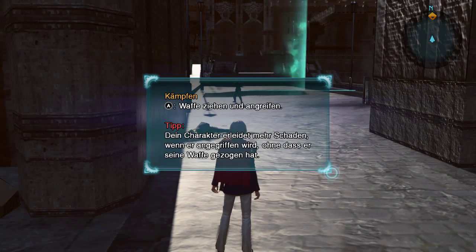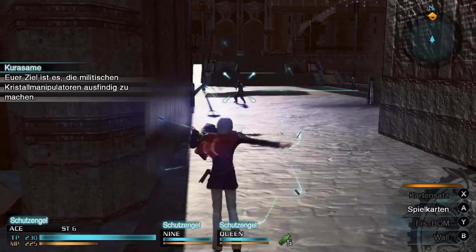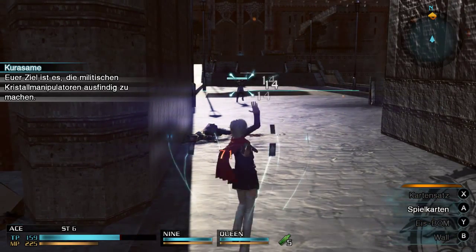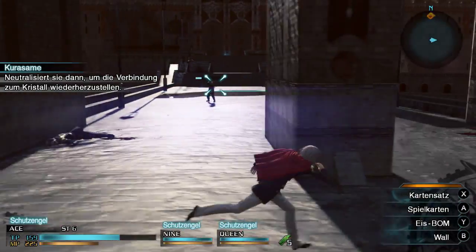A für Waffe ziehen und angreifen. Tipp: Dein Charakter erleidet mehr Schaden, wenn er angegriffen wird, ohne dass er seine Waffe gezogen hat. Dein Objektiv: Locate den Empire-Kristalljammer. Neutralize es, um das Kristall zu retten.